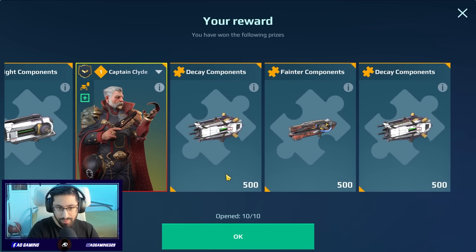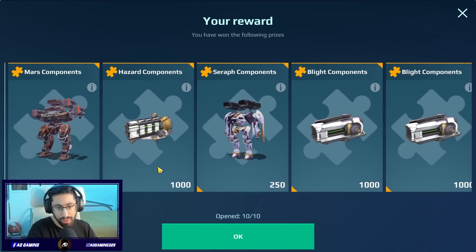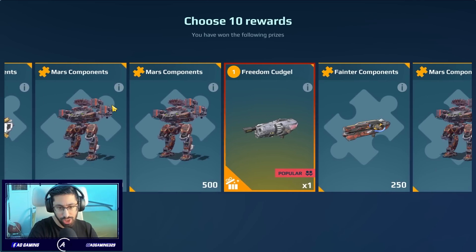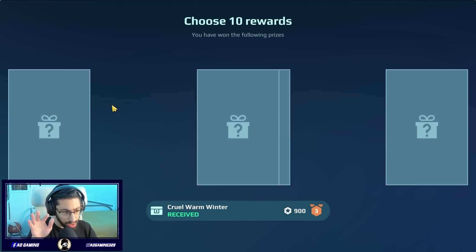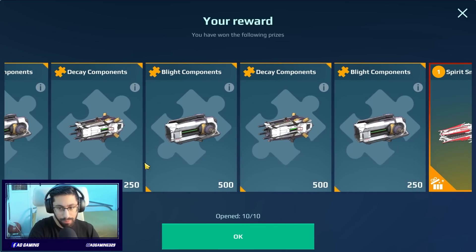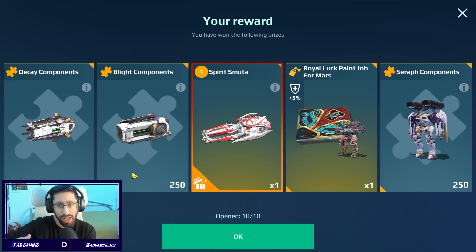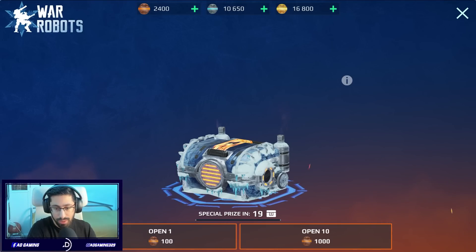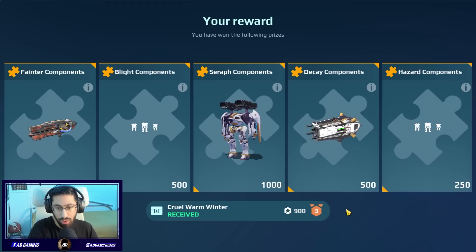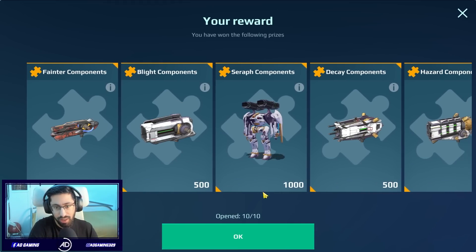It opened automatically — we got the Captain Clyde. I'm guessing again on 1000. I'm suggesting that if you want to open, save your openings and open them near the end, because for some reason near the end there's a higher chance of getting much better stuff. We got another weapon — Spirit Smoother — it's a good special edition weapon. 1000 again — Captain Clyde, it opened automatically, we did get the Captain Clyde.